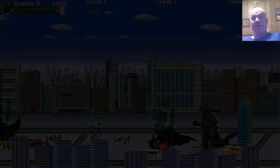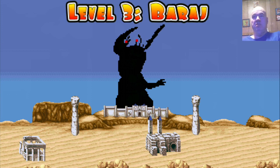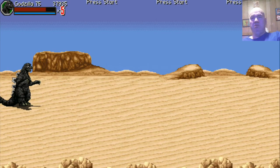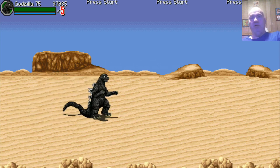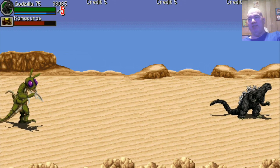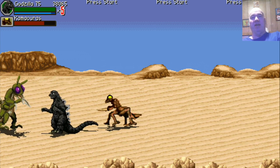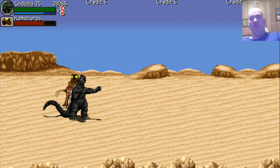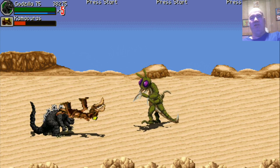Stage two complete. Barrage — is that the guy's name? Look, Godzilla in the desert — there's an area we never see him in. You can make him walk a little faster. Oh, we can have this invisible creep every stage — that is annoying. What kaiju has a power of invisibility? I mean, come on, that's stupid.